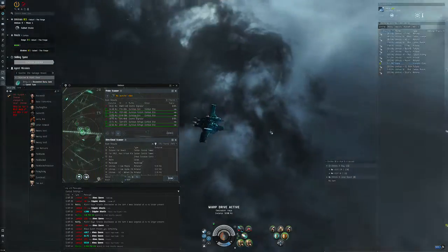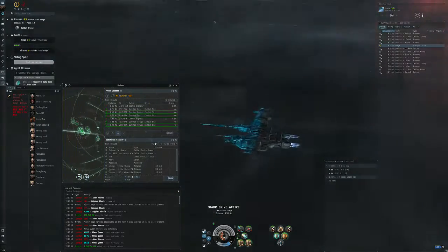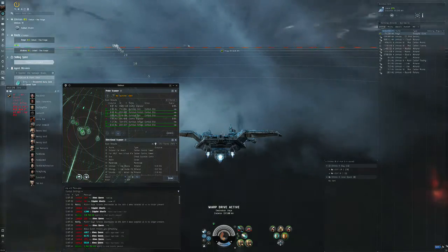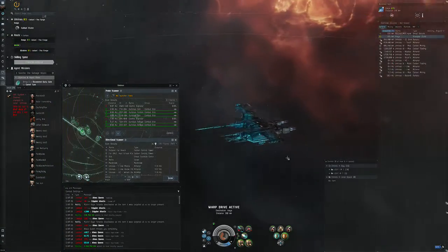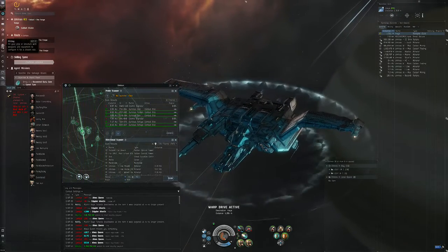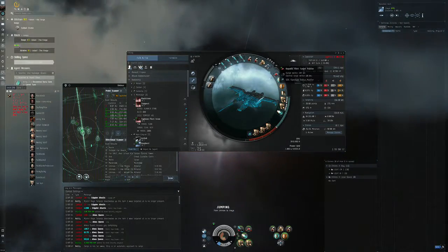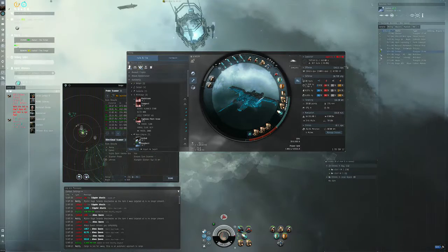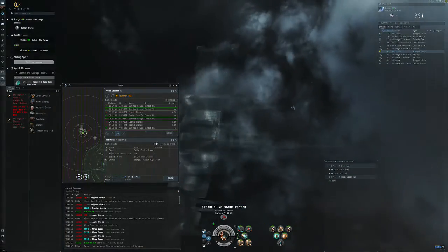I use a Marauder — a Golem — to do the site. This is my new Golem. This one is pretty identical to the last but has T2 modules, and yeah, 1.7 billion ISK. I'm quite happy with it.